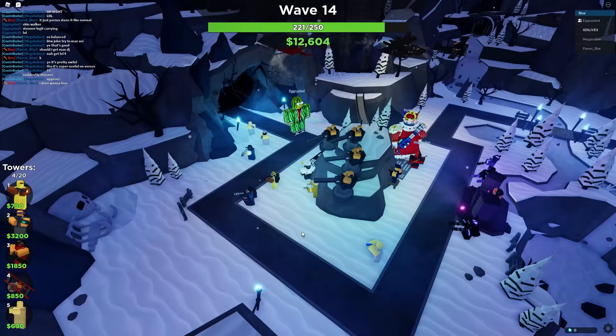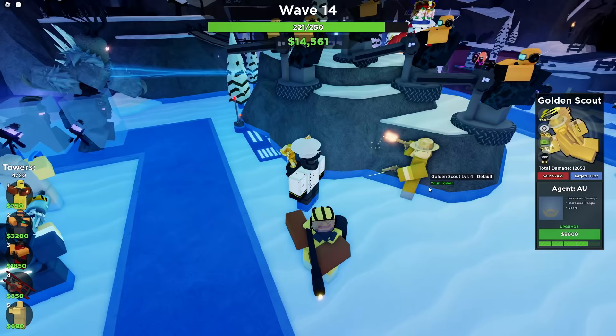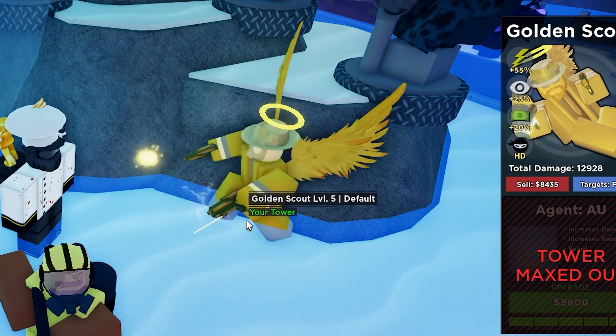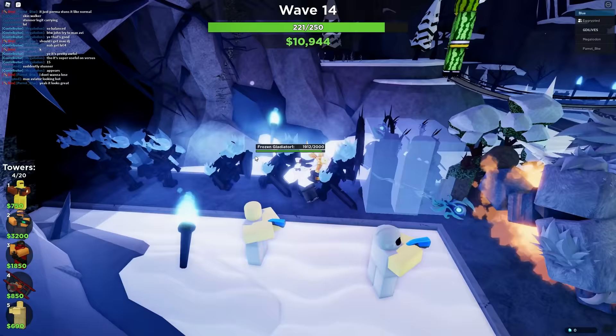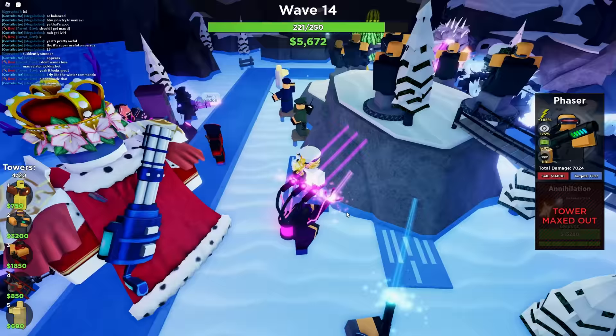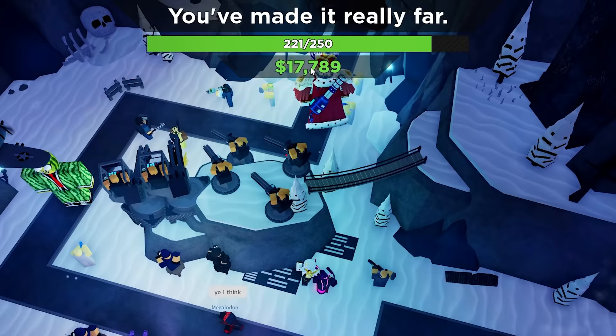Wave 14, the second-to-last wave, and we've already got a Snow Windigo — but it should just die. Look at Golden Scout — watch how hot that is, and the way he shoots is dumb but does so much damage. Then we've got Super Furries, Frozen Gladiators — they kind of look like furries so I'll call them that. I just maxed out my Phasers, shooting through an entire cliff — how cool is that!